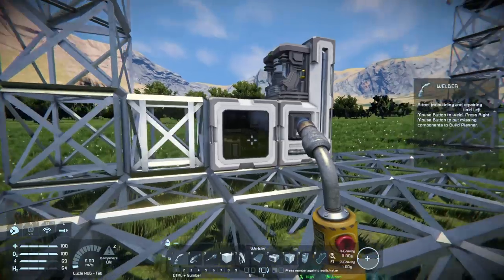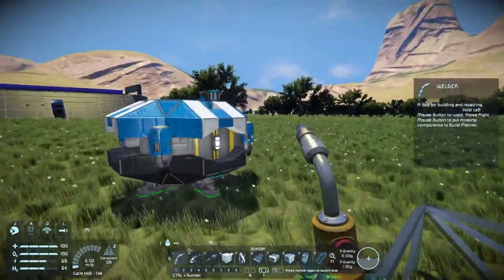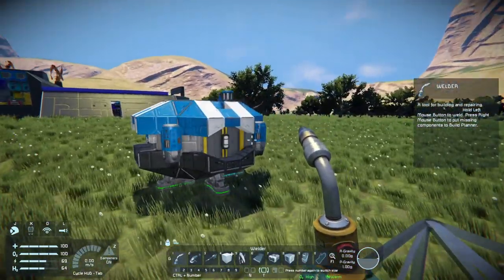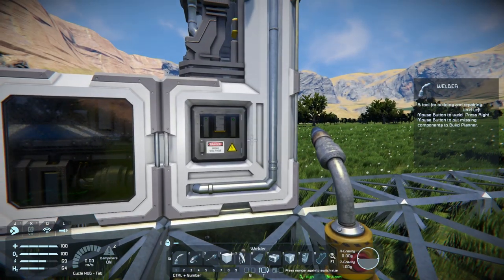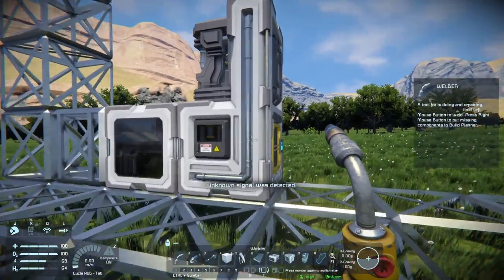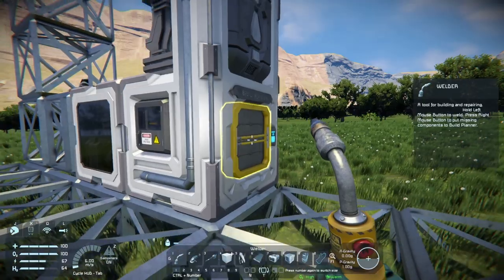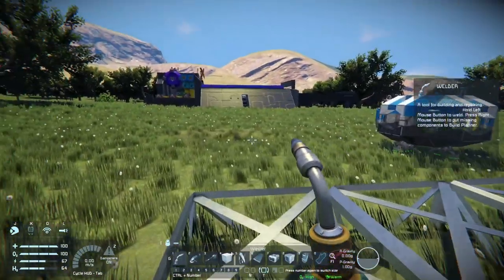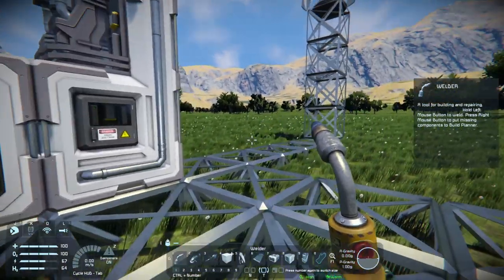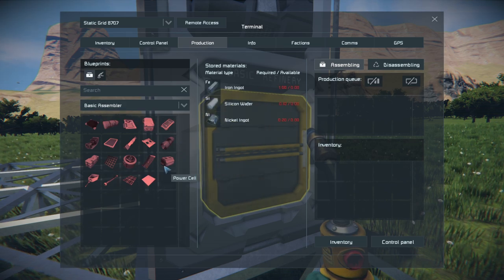Let's do the mining, refining, and assembling needed to construct these machines. With those two machines now built, we have our production step complete - a basic assembler and a basic refinery. The good thing about the basic refinery compared to the survival kit is it can refine actual raw materials like iron, cobalt, nickel, silicon, and more. It gives you so many more ingots than the survival kit does. This is the beginning of the end of mining for rock - now you'll be mining for actual ores.